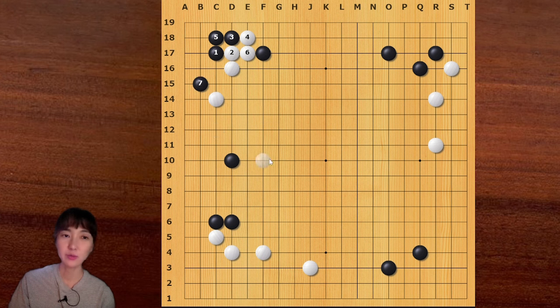White has another option, and I think this is better - personally I prefer this one. If white goes here, later white can block here, and this is sente. The shape is beautiful, so this is good for white. Probably black would push here, then white can play like this. White's shape is very light. But black is also happy, because black managed to break the corner and got some territory.